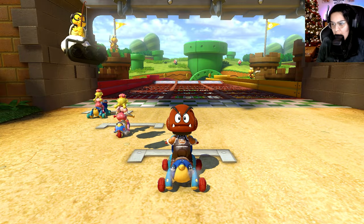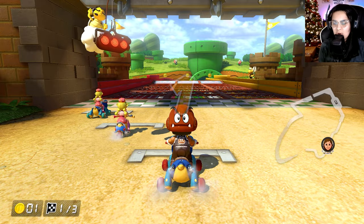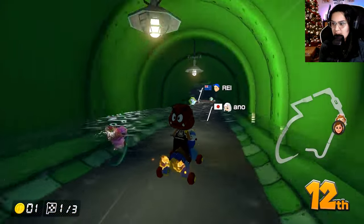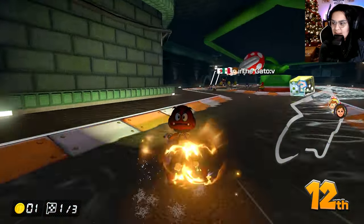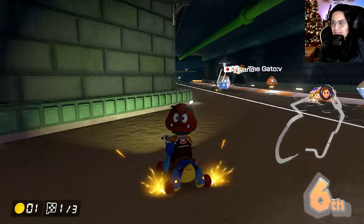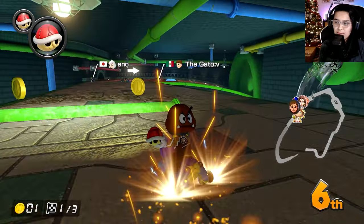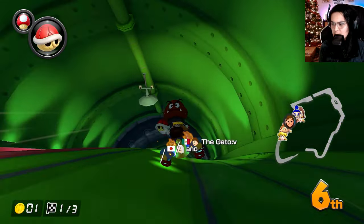Next up, the Goomba Mii suit on Piranha Plant Slide. I really don't like this track. I'll be completely honest — I didn't even get a boost because I was not paying attention, but I love these Mii characters. They're kind of adorable and they're silly, yet they bring such character to the game. So I appreciate it. The goal is to do all 12 of the Miis. I think there's 12 — so 12 races, 12 Miis. Should be a lot of fun.